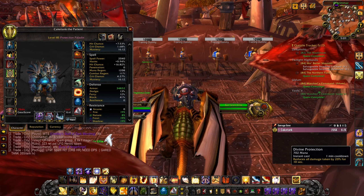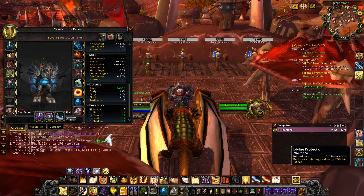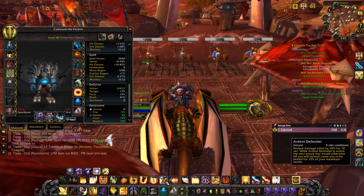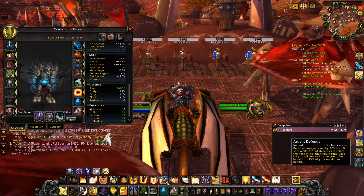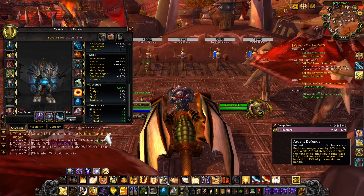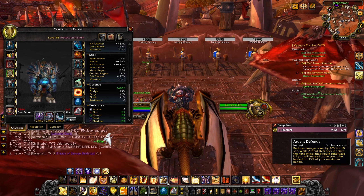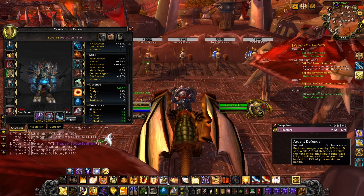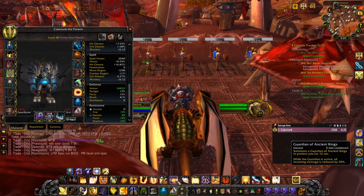Divine Protection reduces all incoming damage by 20% for 10 seconds — pretty useful. Ardent Defender works similarly to Divine Protection, but with a kicker: if the next hit would kill you, instead of dying you get healed up to 50% of your health. This can save you when a tank goes down, you're at 2%, healers are out of resources, and there are no battle resses available.